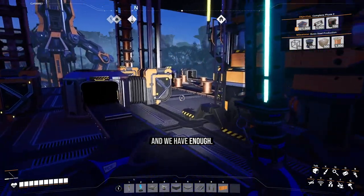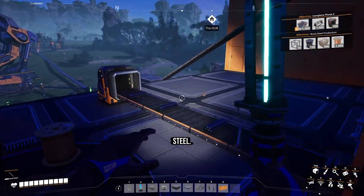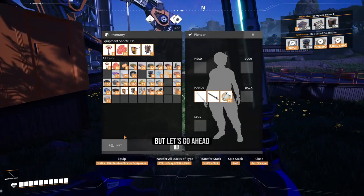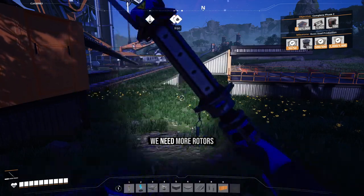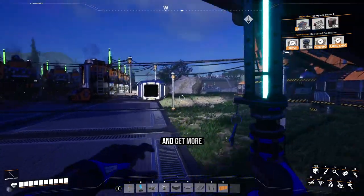We have enough with the exception of rotors to start steel, and we just need 150 rotors. We can check our rotors right now. Let's go ahead and look at generators — we need more rotors, so we'll go ahead and get more rotors.